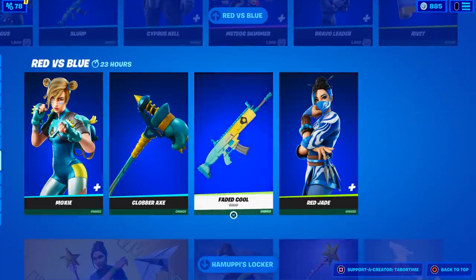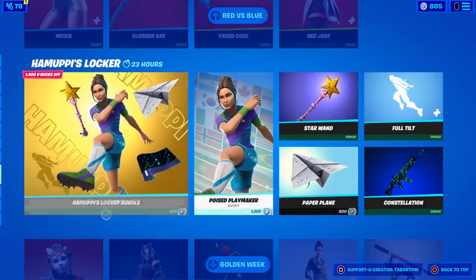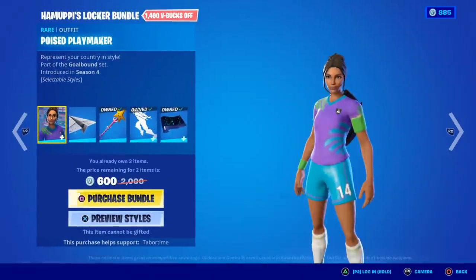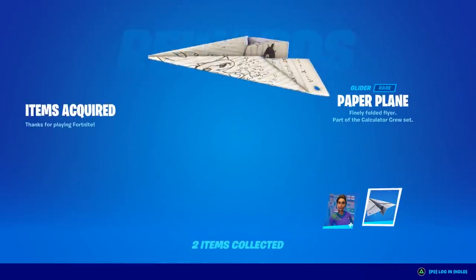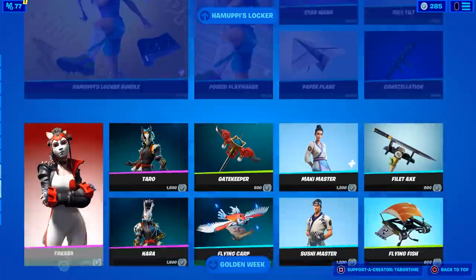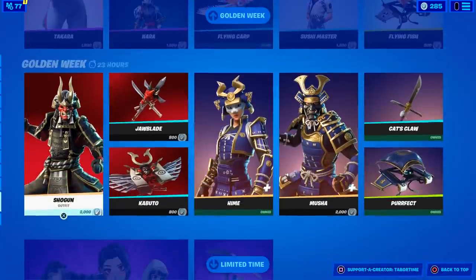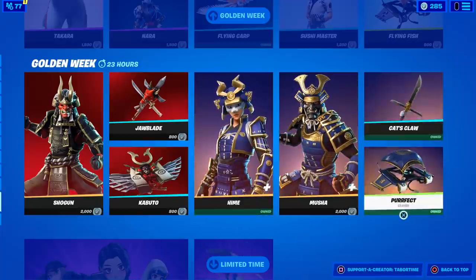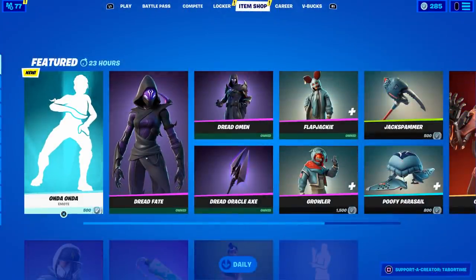Red Jade and Moxie — two great skins. Hem Up's locker bundle is still here. I forgot to buy it — 600 for two things. I'm doing it right now. Let's get that locker bundle. I want to sweat — getting the Combat Pro setup with the Paper Plane. And then Takara — super rare. Shogun — love these two. I bought the Cat's Claw. And the Cyber Infiltration Pack.